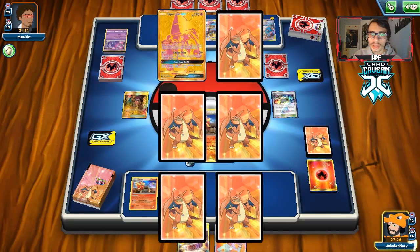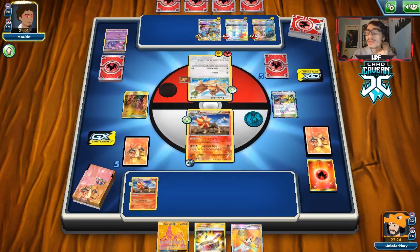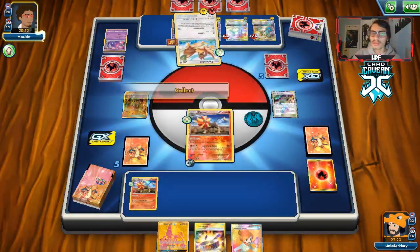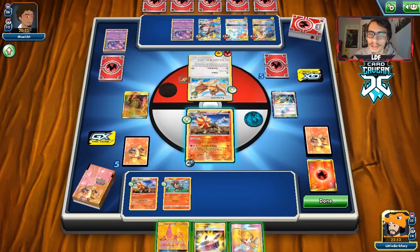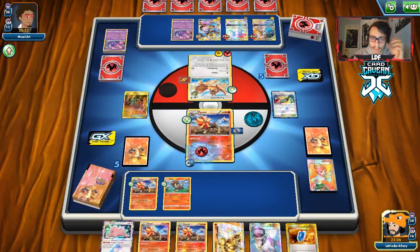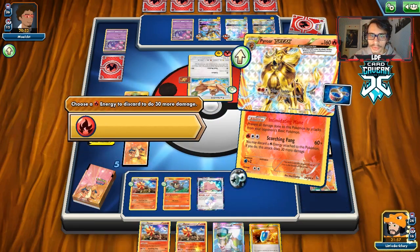We prevent him from evolving to Naganadel and take our prize — Tapu Lele. We can discard that. Naganadel can't really deal with Pyroar well anyway since it's only doing 80 damage and needs a Beast Energy. If we can get Pyroar Break in play, he can't even one-shot us. He does get another Poipole down — plus he has to build Naganadel slowly, and with these two heavily damaged, it shouldn't be hard to gust them up eventually. We draw another Litleo and evolve into Pyroar Break.